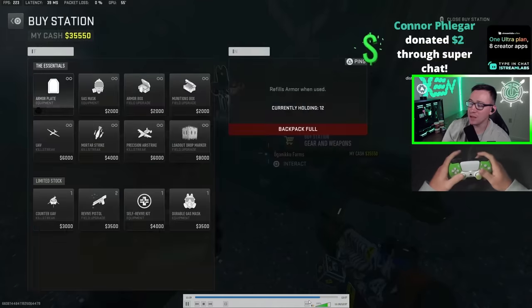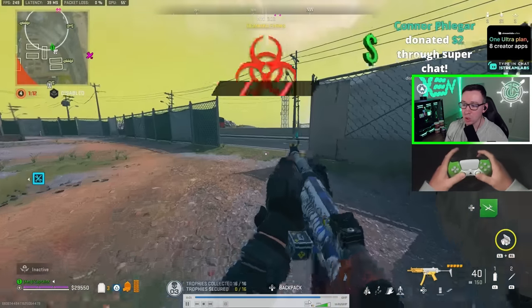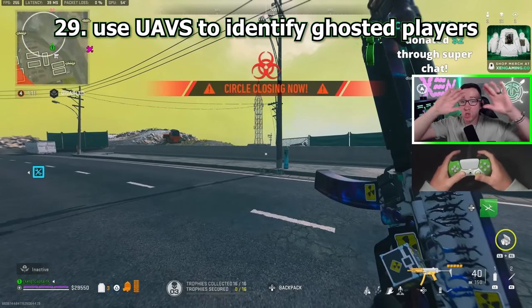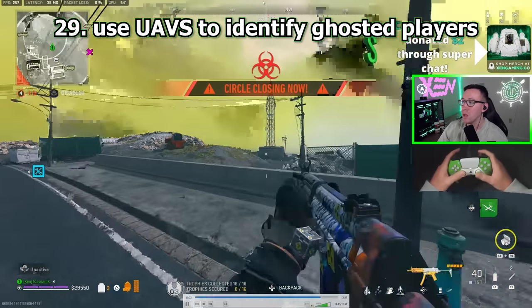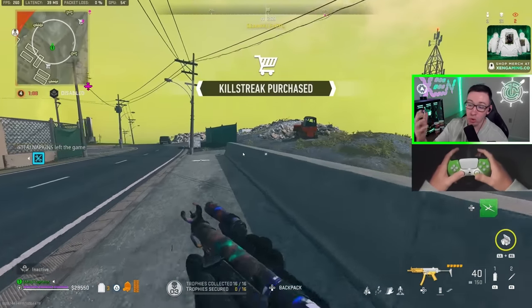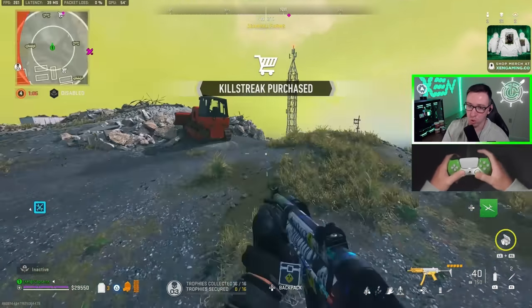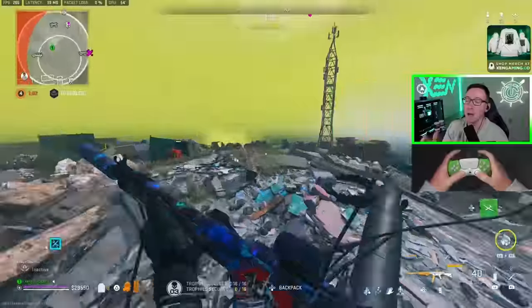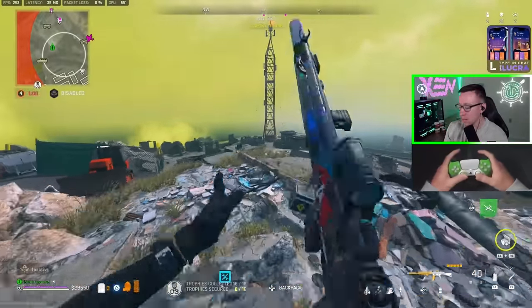Tip number 29: when we're in the endgame, really try to use UAVs to figure out where the rest of the map is and kind of visualize where everybody is. There are three players left — me plus two. There are two people on the minimap, so I know nobody's behind me and I know where everybody is.